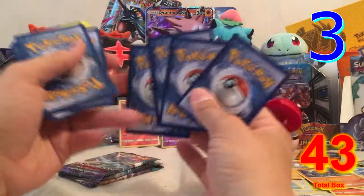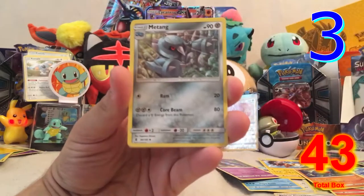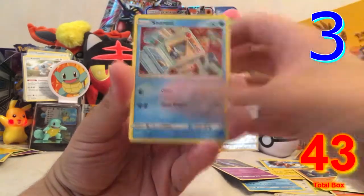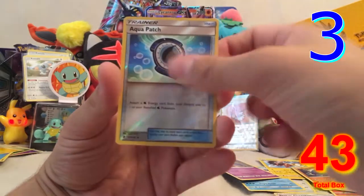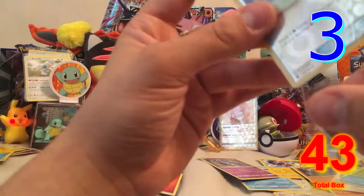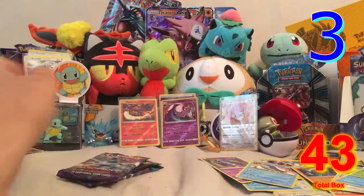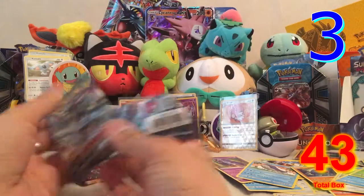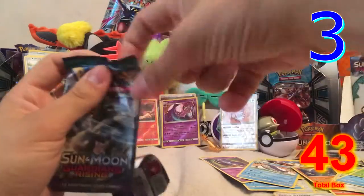Pack six: Clefable, Metang, Choice Band, Machop, Chansey, Snorunt, Pancham, Bellsprout, a reverse hollow Aqua Patch — awesome card — and a Wailord. I love Aqua Patch, and the reverse hollow goes to the sleeve pile. The Wailord just got thrown aside — terrible pulls would have loved that.